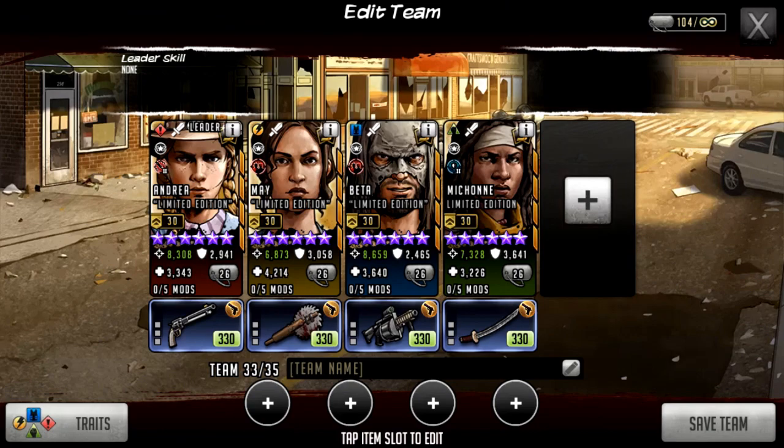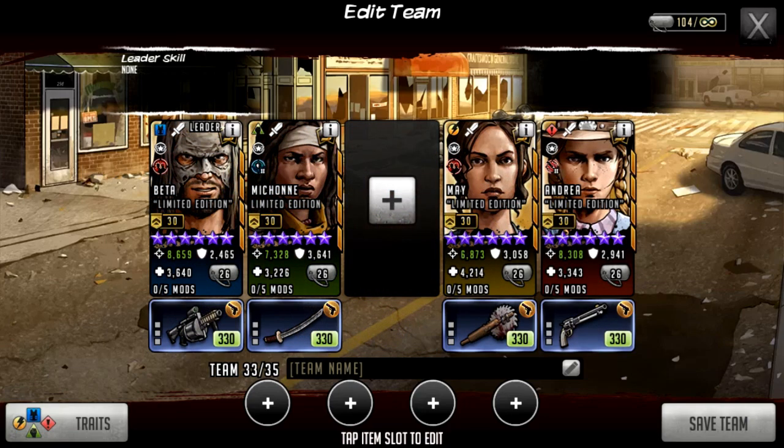Now for my tier ranking of these characters and the order I think you should pick them up. Beta and Michonne are neck and neck — essentially joint first place. It really comes down to which defense teams you face most: if you're facing Jackie teams a lot, go Michonne; if not, Beta will help you more. Beta isn't that great against Jesus defense teams unless you remove all the camouflage first. Beta and Michonne are also likely the two cheapest characters in this battle pass and should appear in the tier reward cards, just as Noor, Tanya and Shane did last season.